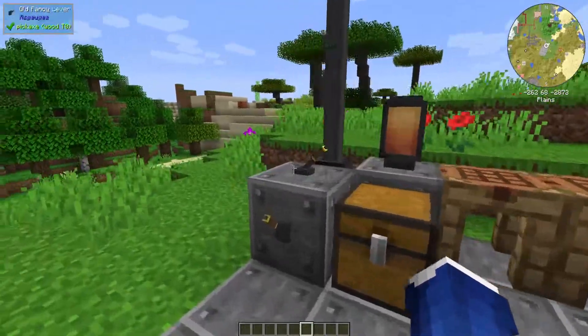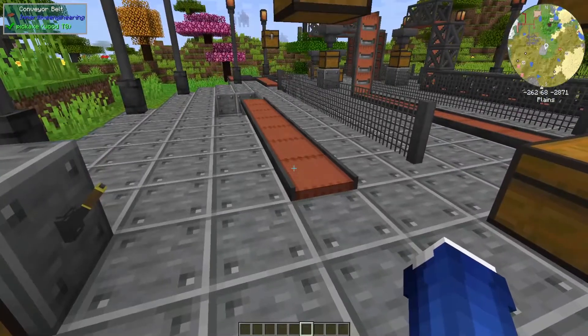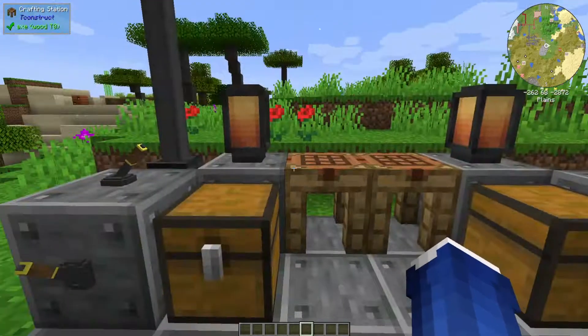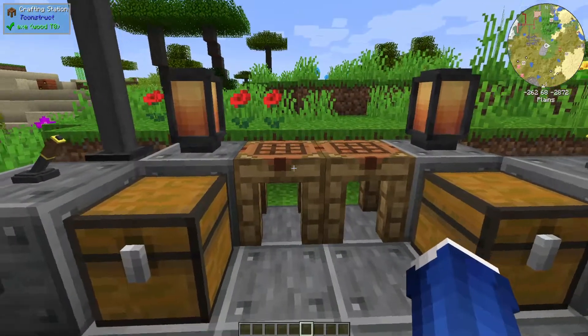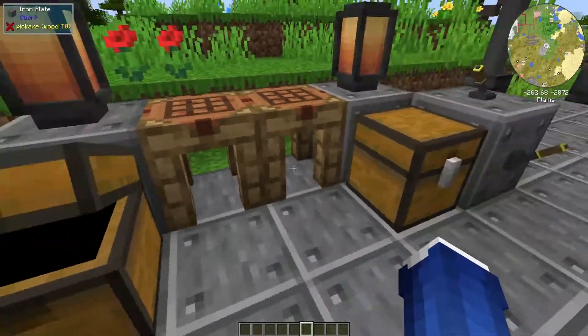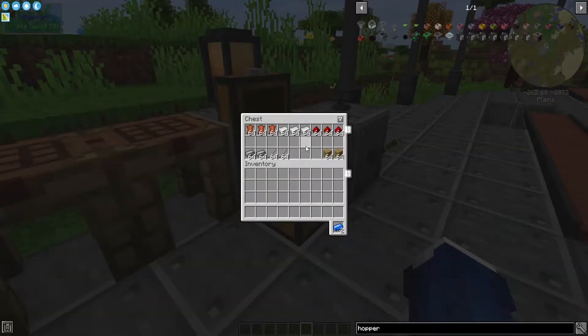We're going to step into our little workshop here with all of its unnecessary levers. The first thing you're going to want to build is this bog standard conveyor belt. They are infinitely important for automating things, especially early game, because they do not cost that much. We're just going to start off with the simplest of them.